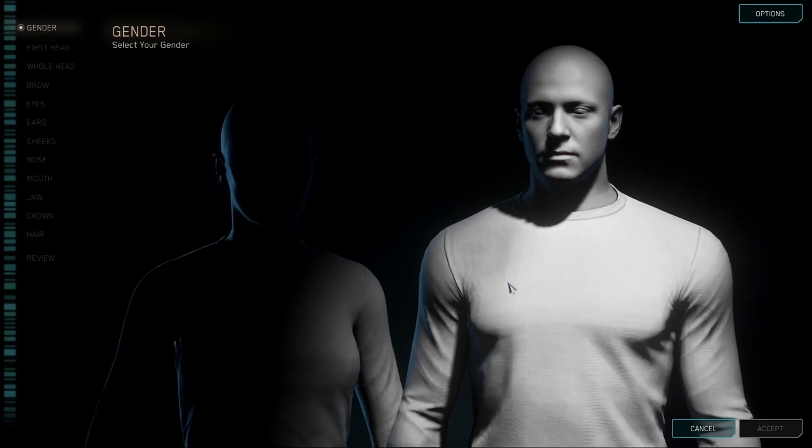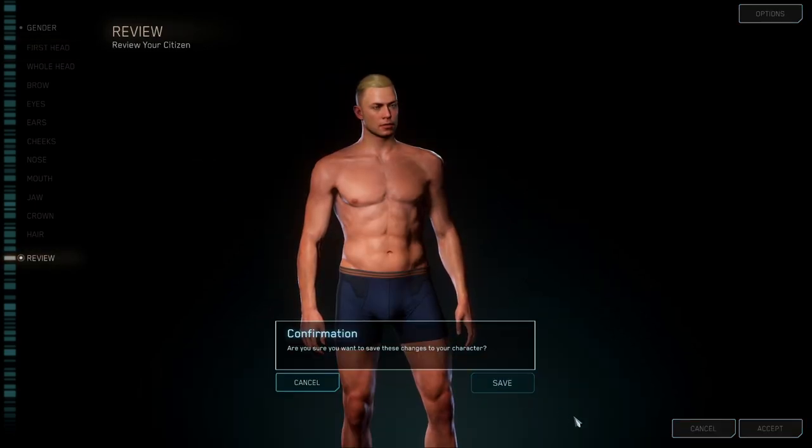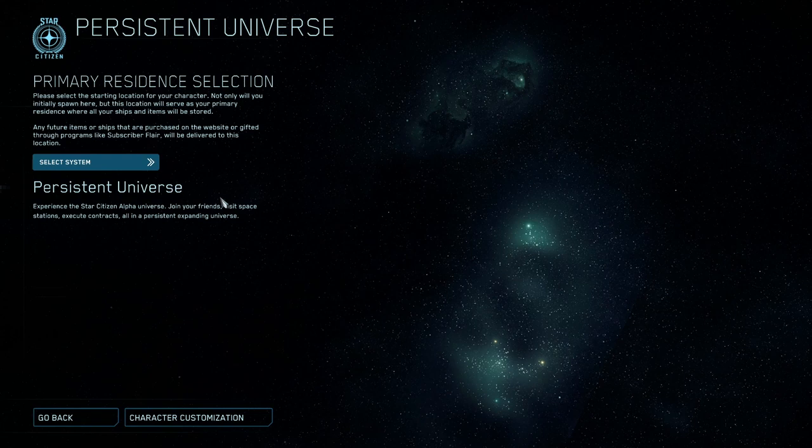Once you click on Persistent Universe, it will take you to the character screen if it's your first time joining. Go ahead and make your character — you can have great fun messing around in here. Once you've made your character, save and confirm. It's good to know that some bugs with your character can be fixed by recreating your character rather than doing a full character reset — mostly you'll be doing a gender change to get around certain bugs.